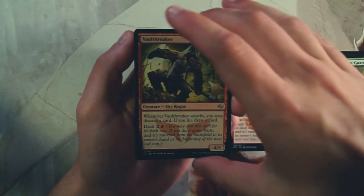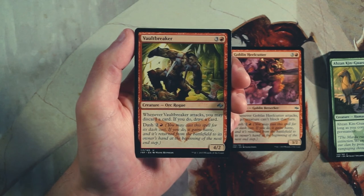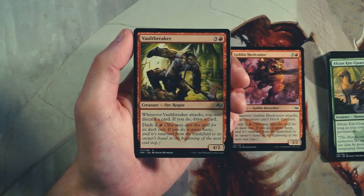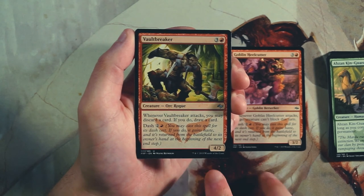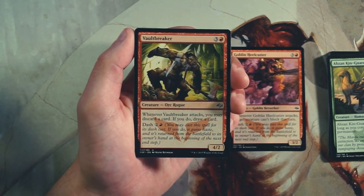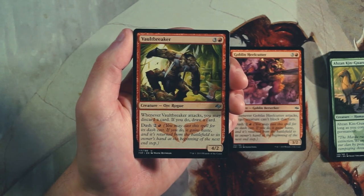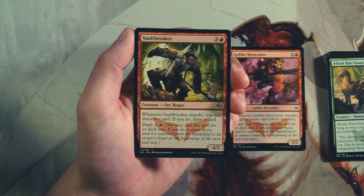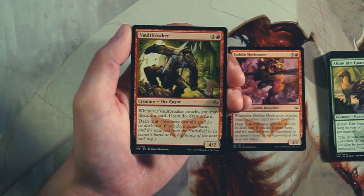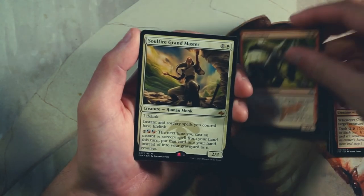Vault Breaker is a 4/2 for three and a red. When it attacks, you may discard a card and if you do, you draw a card. It also has dash for two and a red. I actually really like this — it keeps you going in a red deck, which is the Mardu black-white-red synergy. It gives you card draw outlets in a color combination that doesn't normally draw many cards. I kind of like the Heelcutter still, but honestly I think the Vault Breaker might be better — it deals more damage right away. I'm going to go with Vault Breaker so far.